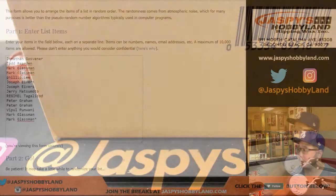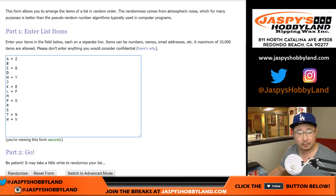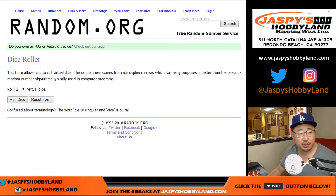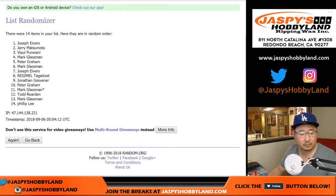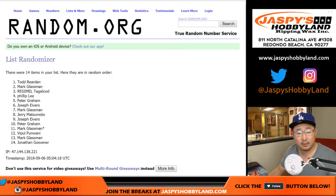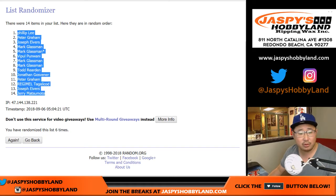Big thanks to these folks for getting into the action. There are your first name, first letters. Let's randomize each list — 1 and a 5, 6 times. After 6 times, we've got Phillip down to Jerry.